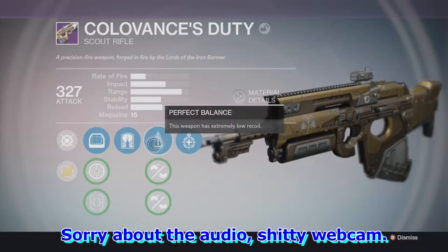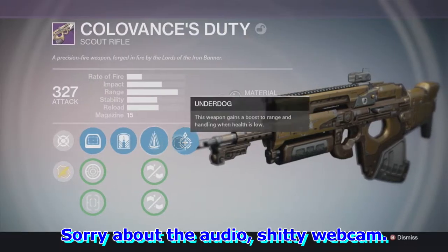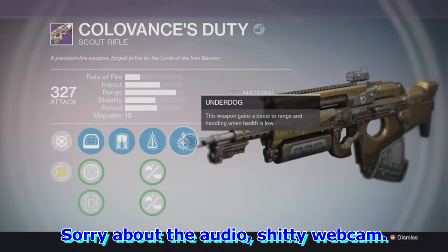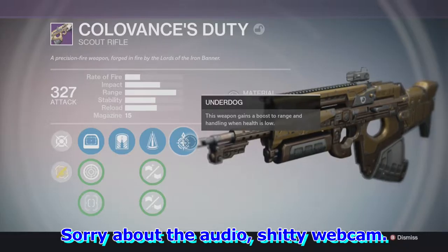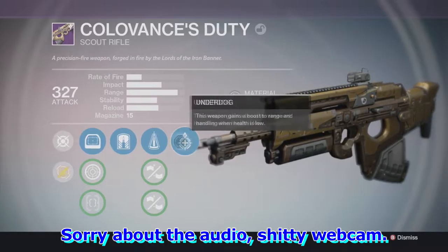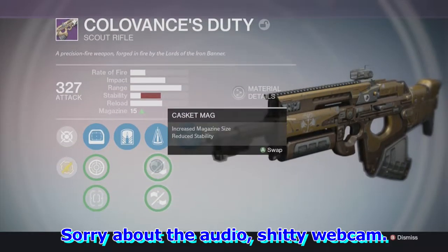It's actually pretty nice — I've tested it myself. You also have Perfect Balance: this weapon has extremely low recoil, which it actually does. It's really easy to get headshots, especially with the first scope. And finally we have On the Dog: this weapon gains a boost to range and handling when health is low, which is pretty helpful especially when you're at tight corners and your health is low.